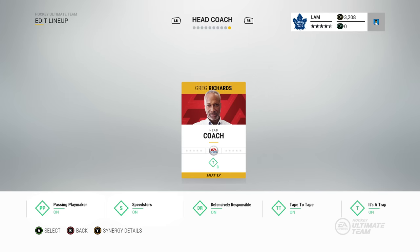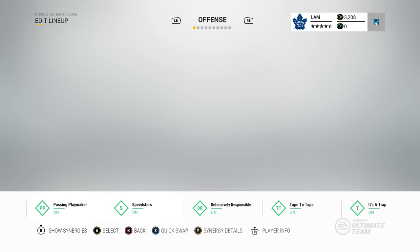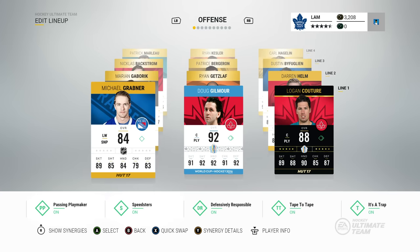I should also show you the goalies. Head coach I have Greg Richards, and goaltenders I have Henrik Lundqvist and Martin Jones. This team overall is solid — you can't complain about any of the players on this team. Now I'm going to go through some of the individual players that I like, as well as some of the strengths this team has to offer.